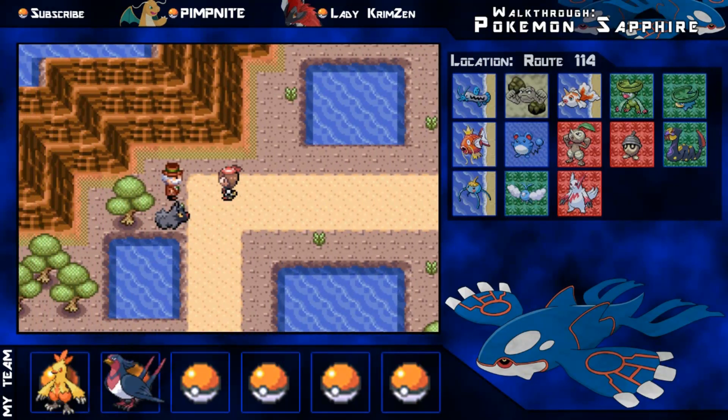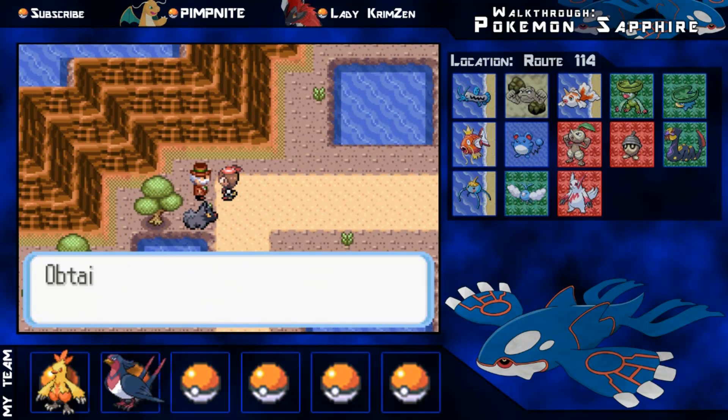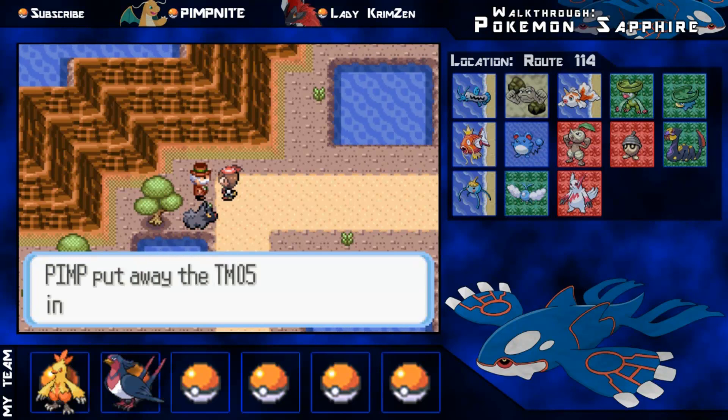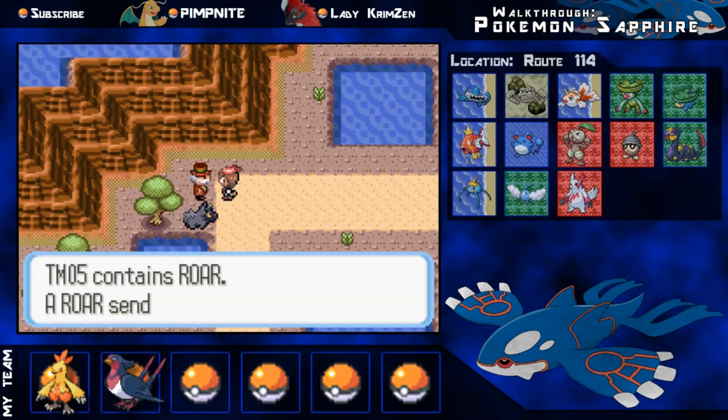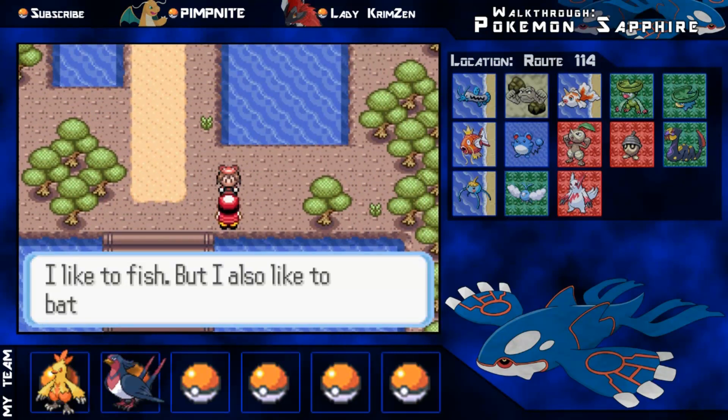We're just going out of Fallarbor Town actually, and there's this guy here. You can actually grab TM50 off him if you want to use it. That's Roar, obviously, and that's for a phasing move.